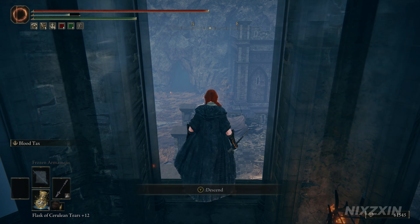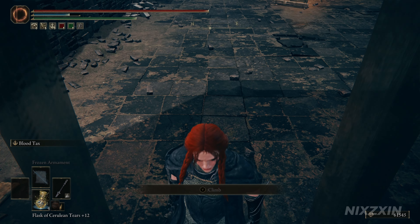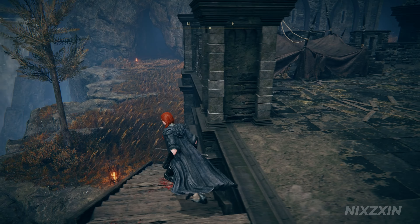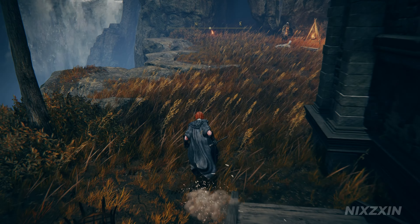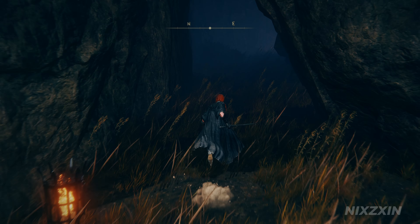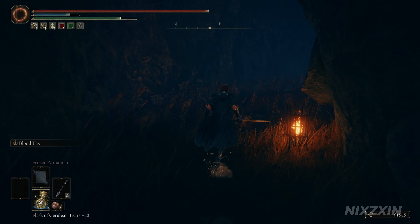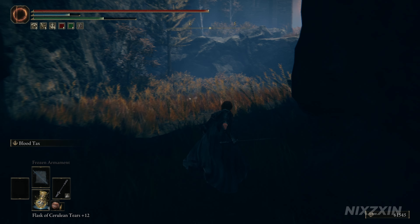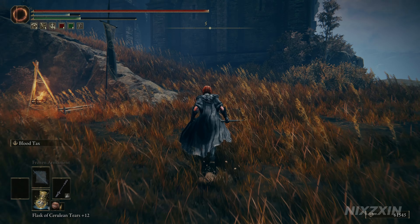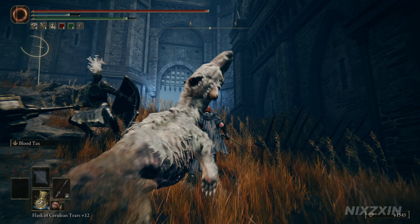Let's climb back down from the ladder. Head north into the cave and exit from the other side. As we approach the gate, a Marika cross and a Site of Grace will show up on the left.